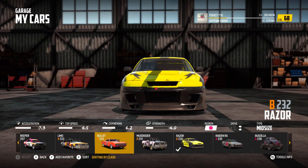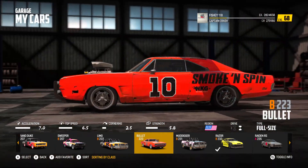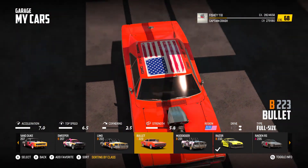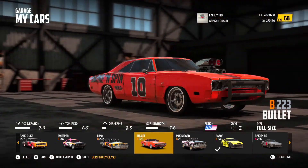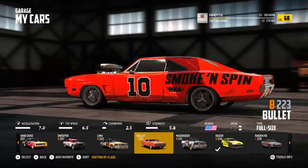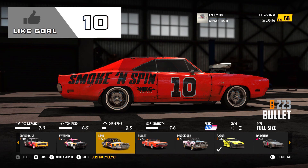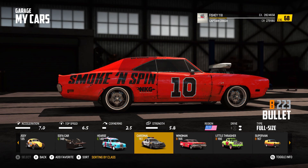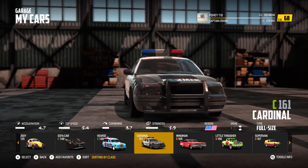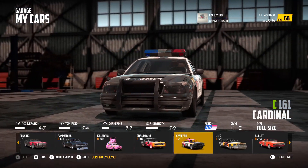We also have a Dodge Charger — I want to say it's the '70s one, it definitely looks like the '70s Charger, maybe the '69 — with a nice Dukes of Hazard paint scheme which is pretty cool. It's got a hood scoop referencing Fast and Furious. There's one more car which I think is a police car — a little Crown Vic, C-class. This looks really cool, I can't wait to hop in.